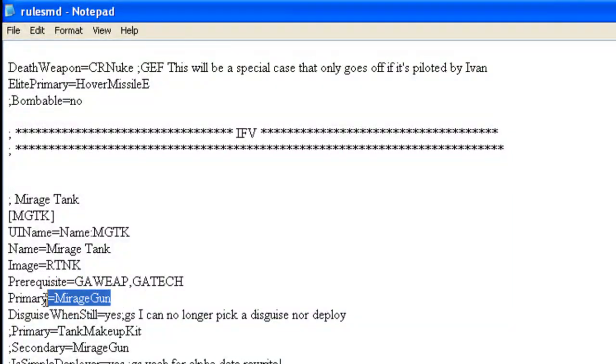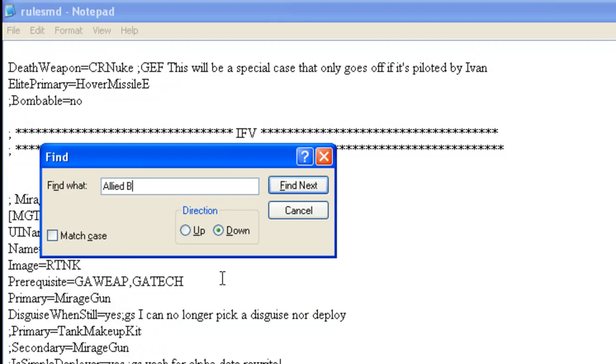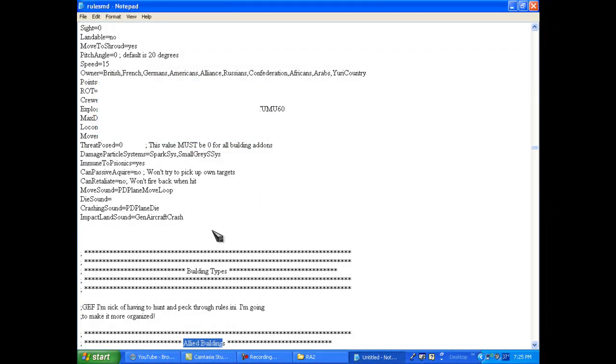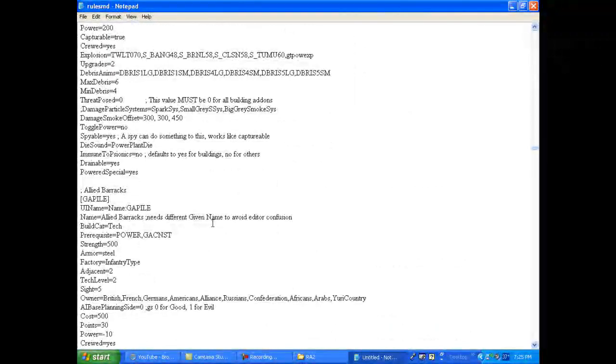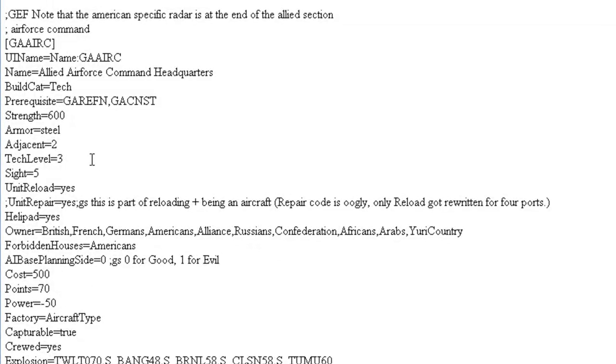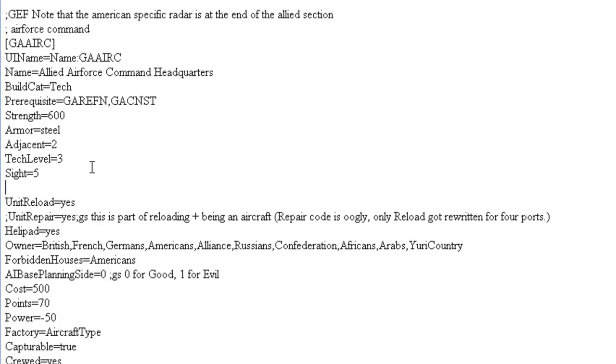Select the primary weapon entry and copy it so we can transfer it to the building. Then hit Ctrl+F again and find 'Allied Buildings', scroll back down to the Air Force Command Center. It doesn't matter exactly where you put the primary weapon line — just put it in the general area, right below the site line seems reasonable. Paste it with Ctrl+V, then save the file. Your Air Force Command Base should now have a mirage gun attached to it so it can repel infantry units.